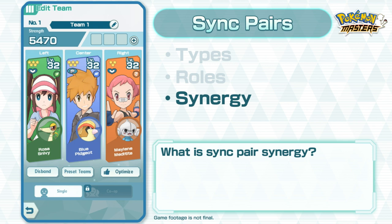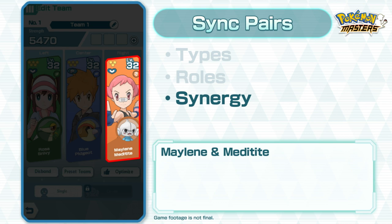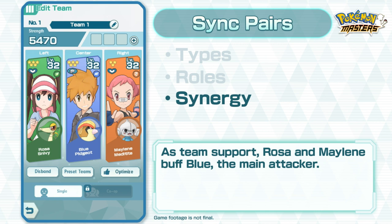Let's talk about that synergy now! Blue and Pidgeot, Rosa and Snivy, and Maylene and Meditite make up this team. As team support, Rosa and Maylene will be buffing Blue, the main attacker in this battle.